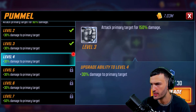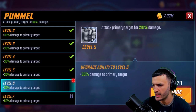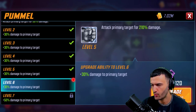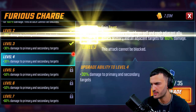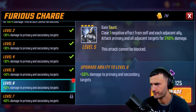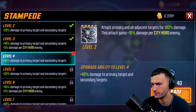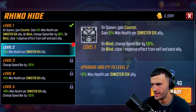I'll upgrade him a little bit. First ability: attack primary target for a certain percent of damage. I've got 2,588 purple mats but I'm saving everything. I want to go all out on my X-Men, so let's just use green and blue mats for now and wait on the purple. Rhino's Hide — let's upgrade that a little bit.